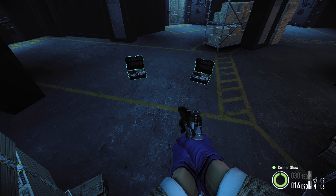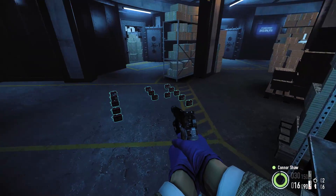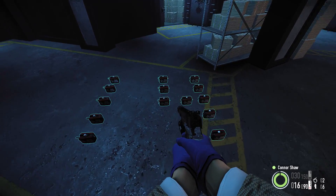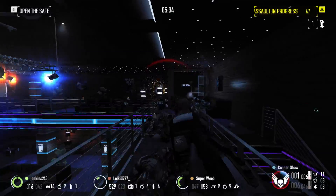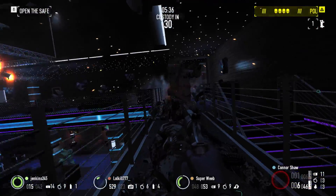I'll restate that I have a video on the pros and cons of doctor bags versus first aid kits, which you can find by clicking the button at the corner of your screen. So, when should a player bring first aid kits? Well, it depends on the heist and your build.